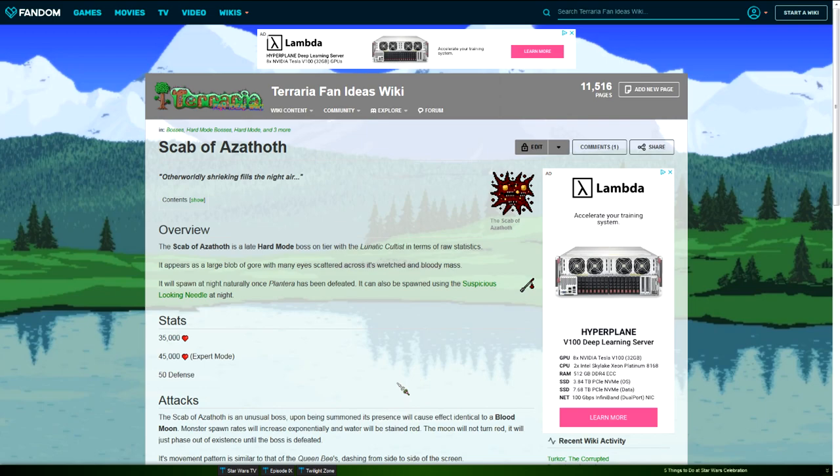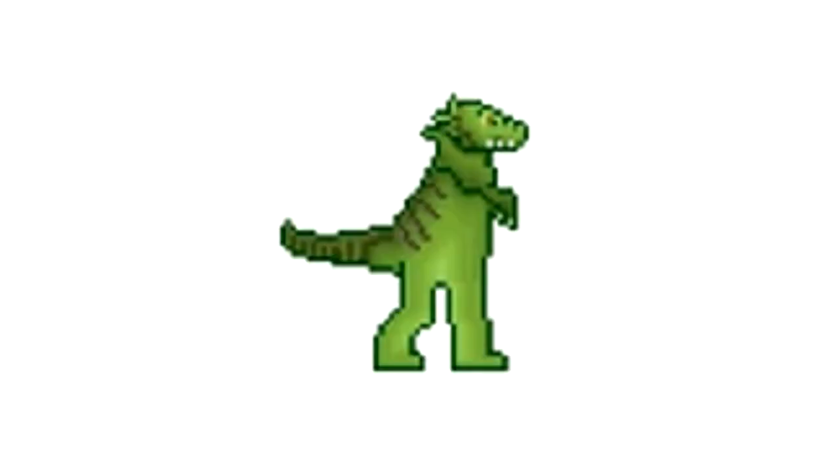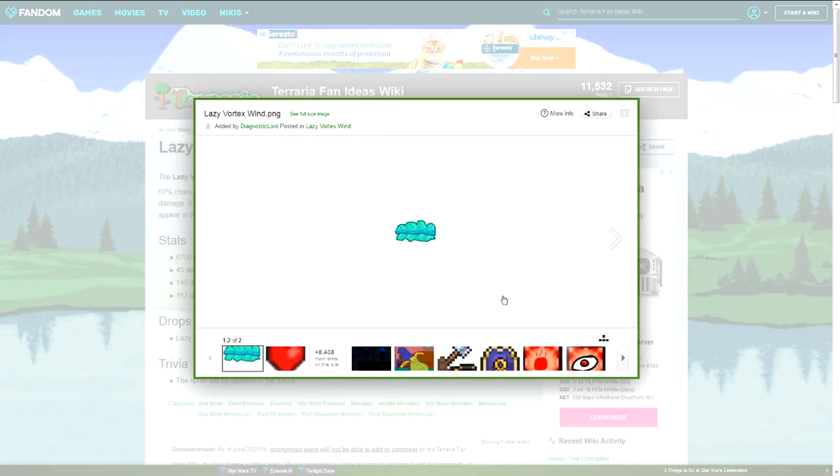I really mess with Terraria's Lovecraftian vibe — that stuff is always cool. Cthulhu himself, aka the Moon Lord, the Lovecraftian stuff is cool and I feel like vanilla Terraria or even a mod should expand on that. This one's called the Desert Terror — another great sprite, it looks decent, I like it. Another desert thing, so you've got me on board. This dinosaur's got some long legs. I always believe in the saying that there's beauty in simplicity, but when is simplicity too simple?